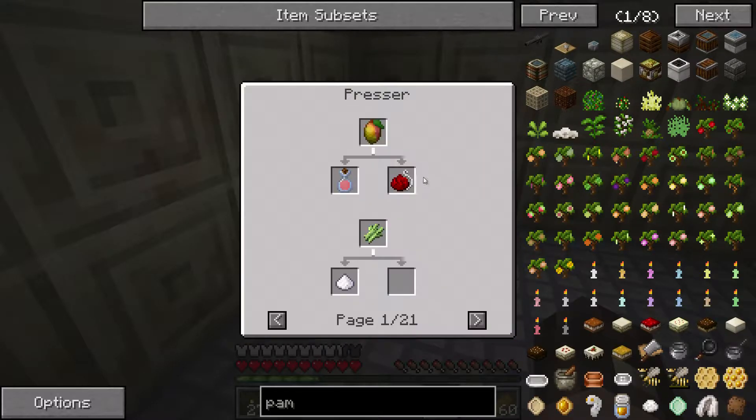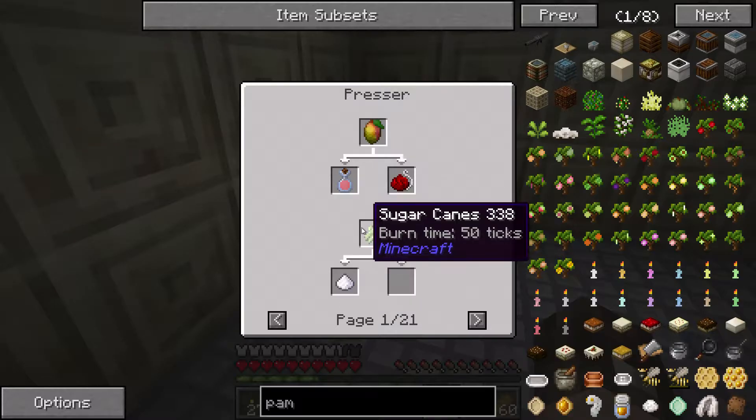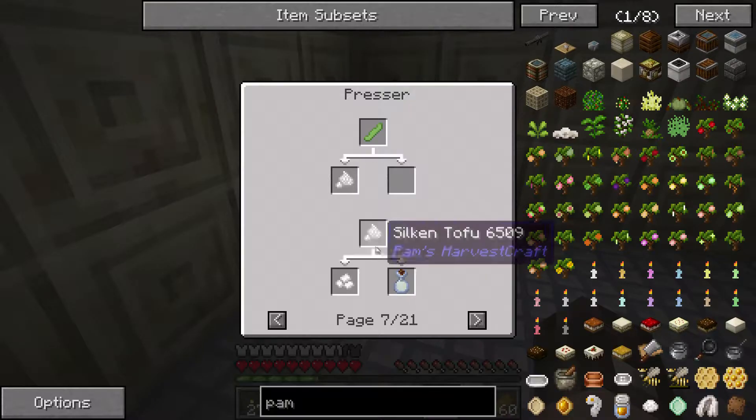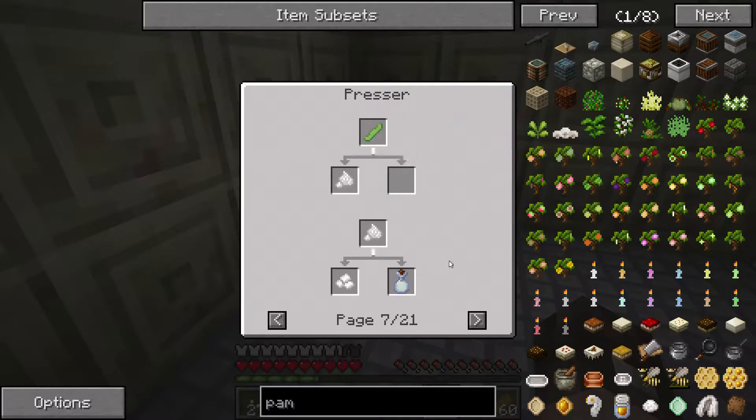Putting the presser in our little kitchen. With it you can put in mangoes for mango juice and fruit bait, sugar, and berries. This is a way to get oil and bait much more cheaply - a good way to make use of what we actually grow.